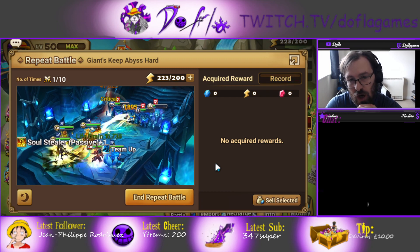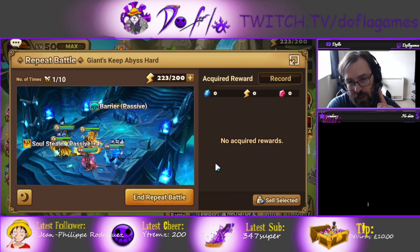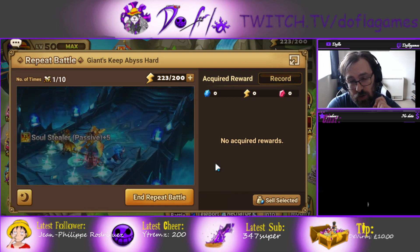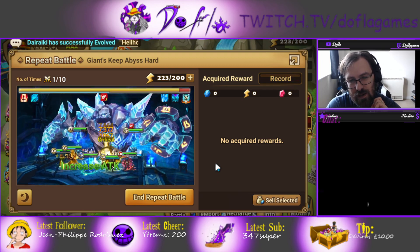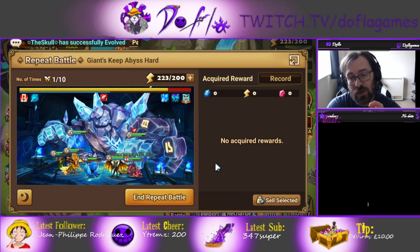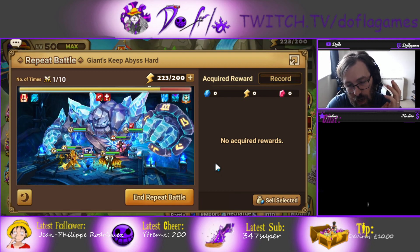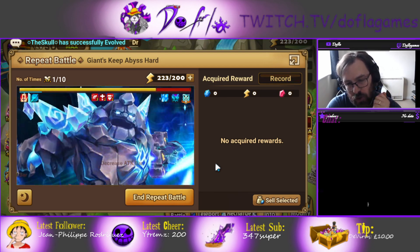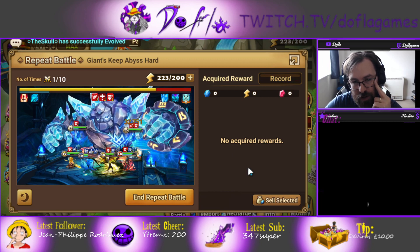The Giant Keep Hard is harder than GB12 because you can't use a dot team — dots don't apply on the giant — and you cannot use duplicate units. So if you were planning on using three Karoos for this dungeon, that's a no-go; you can't even pick it. And the dot team won't work because dots don't apply to the boss.